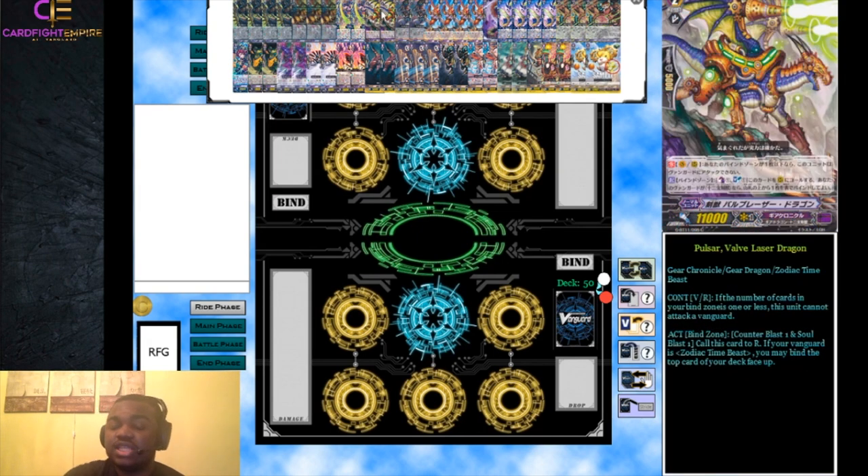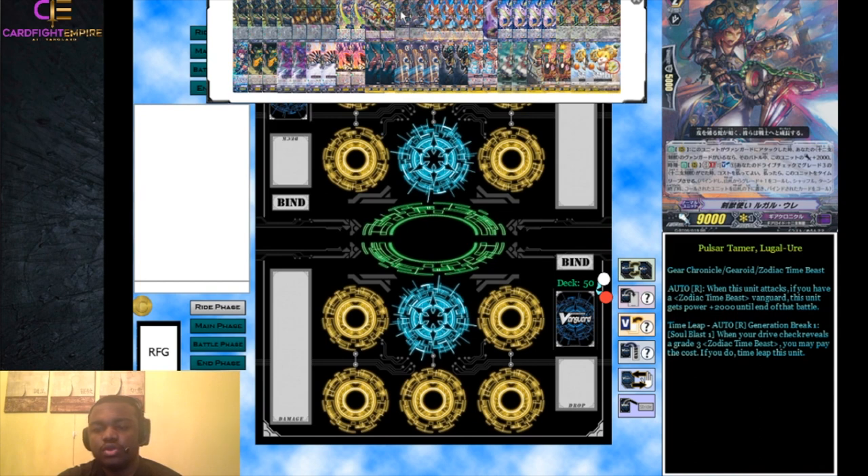We run two Pulsar Valve Laser Dragon, a new GBT11 card - it's an 11k grade two, which we don't see often. It has a continuous skill: if the number of cards in your bind zone is one or less, this card cannot attack a vanguard. So even with no bind zone you can still attack rear guards. It also has an ACT skill from the bind zone: counter blast one and soul blast one during your main phase to call it to rear guard, and if your vanguard is a Zodiac Time Beast, bind the top card of your deck.